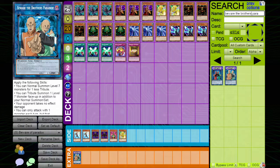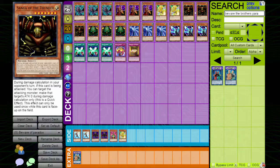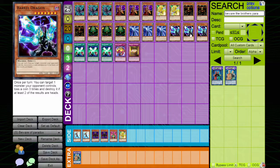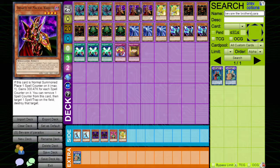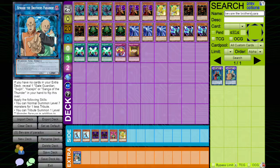Once flipped, apply the following effects: you can normal summon level 7 monsters for one less tribute, and you can tribute one level 7 monster face up in addition to your normal summon. Both of those are absolutely insane. You can get the normal summon of your Kazi Jin, your Sui Jin, your Sangha, and in this case the Barrel Dragon for one tribute — the same turn you summon that tribute, because you get the level 7 as an additional normal summon. That's absurd.